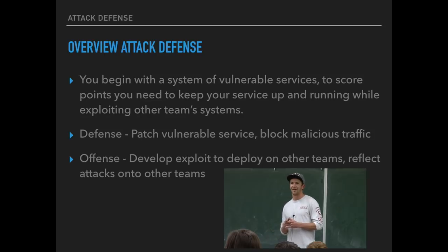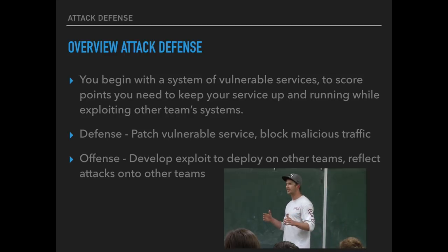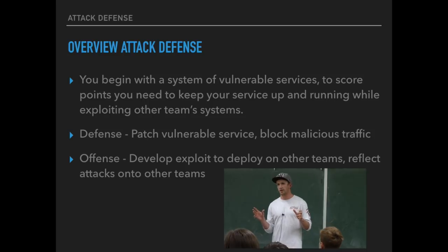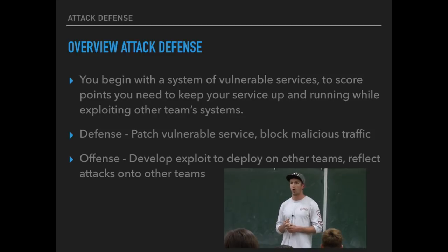You can defend yourself by monitoring traffic, setting up a firewall, and blocking certain malicious packets. You can also patch the specific source code if you find it on the image they give you. When you set up the server, they give you an image with a bunch of vulnerable services running that other teams can exploit. If there's a buffer overflow they didn't check for in the source code, you need to find it and correct it. You could also block packets that send you 45 A's in a row — no one ever sends 45 A's as valid input.